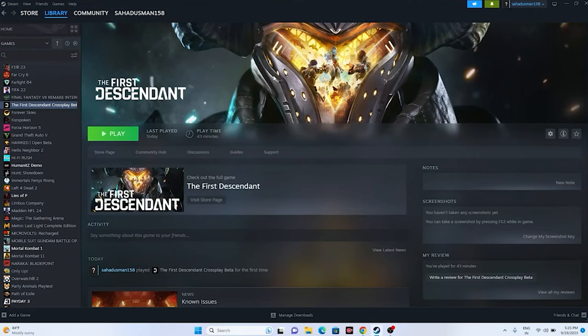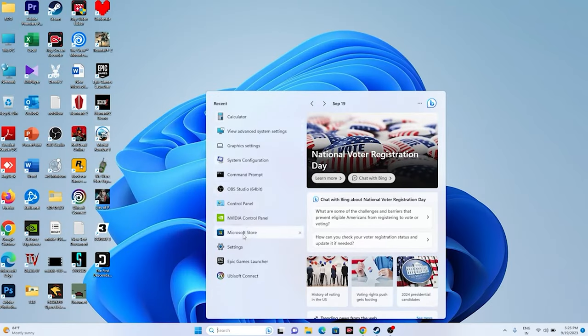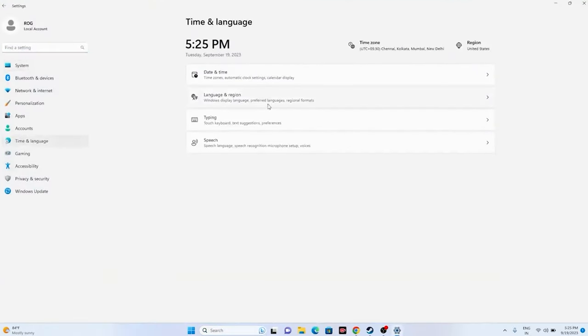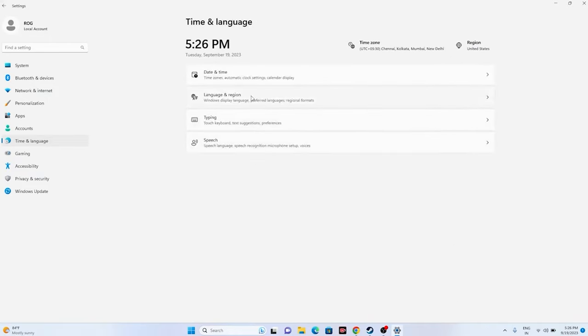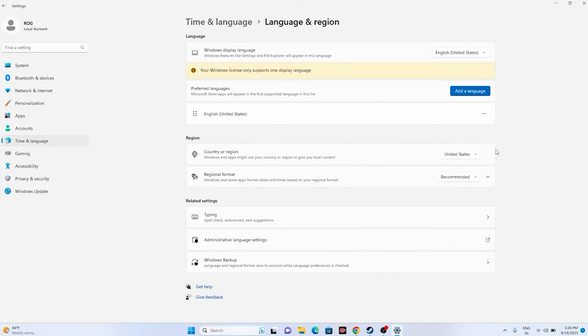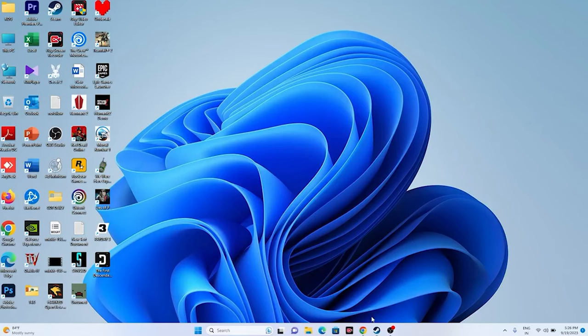Another fix is to make sure your date, time, and region are set correctly. Go to Settings, then Time and Language, then Date and Time. Make sure the time zone is correct and toggled on. Go back to Language and Region, and make sure your country and region are correct — for example, United States or United Kingdom.